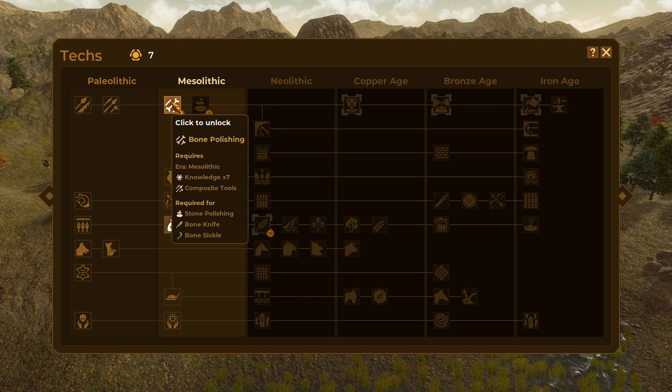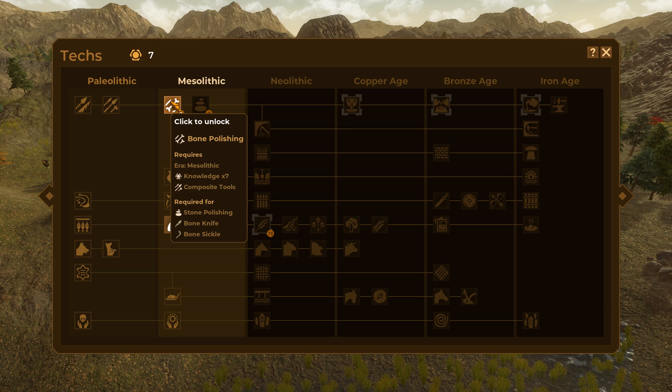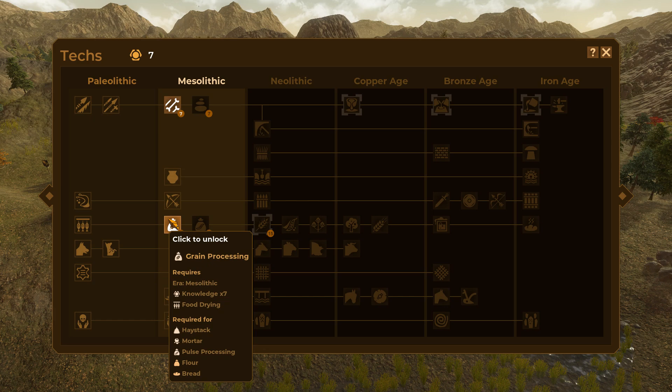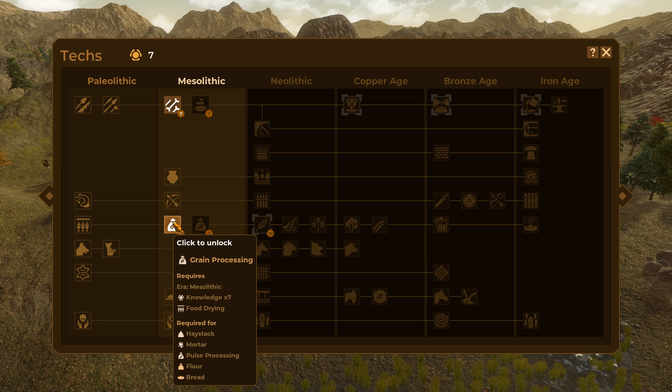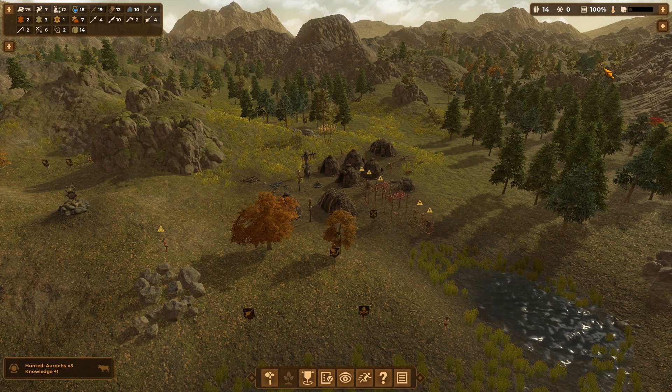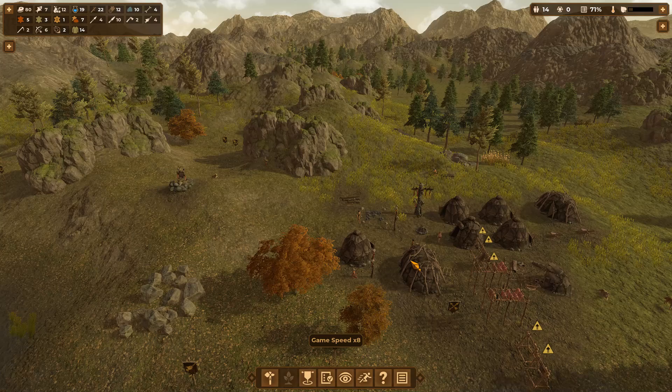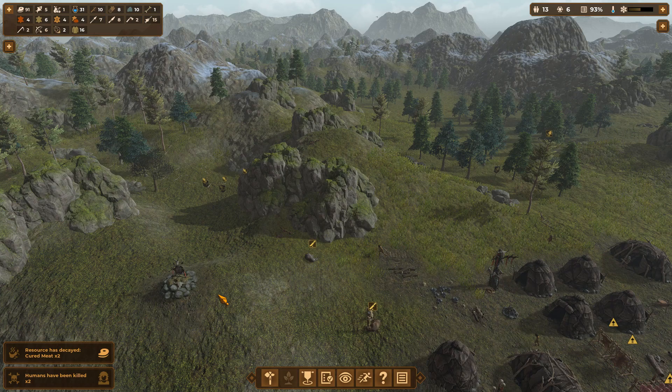Do we now go for tools or grains? I really think we should start working toward better tools, though we're progressing through this era a heck of a lot faster than I was expecting. Unlocking new types of tools also unlocks new ways of getting research points. Pulse processing only becomes useful once we get cereal domestication, so the mortar and haystack aren't very helpful yet. I'm going to go for the tools — we're doing pretty well with just hunting at this point.